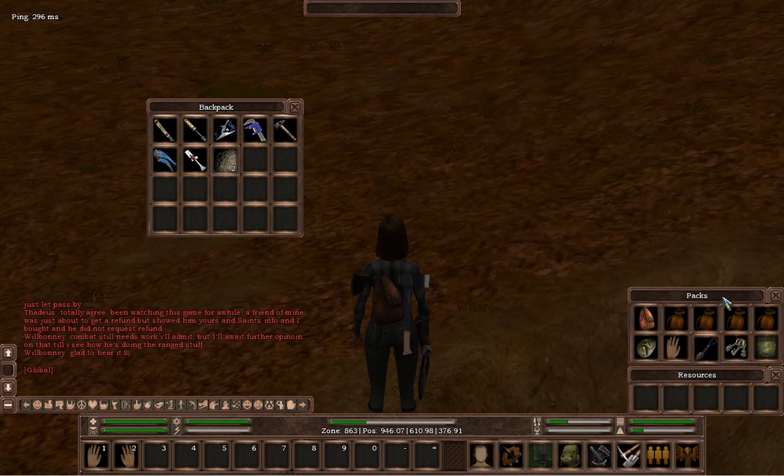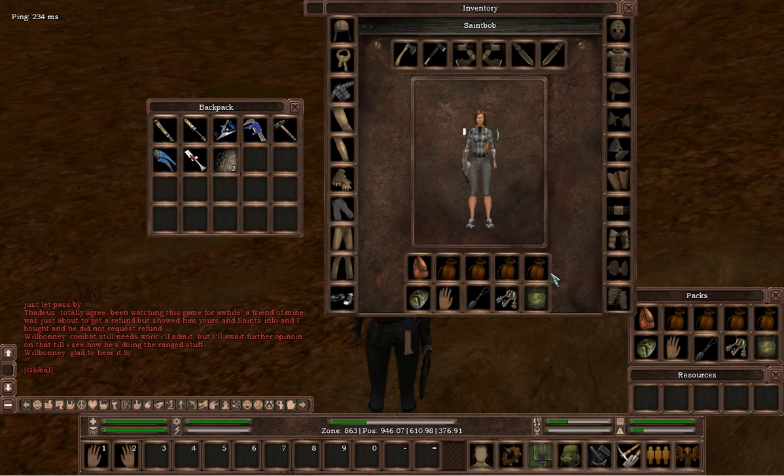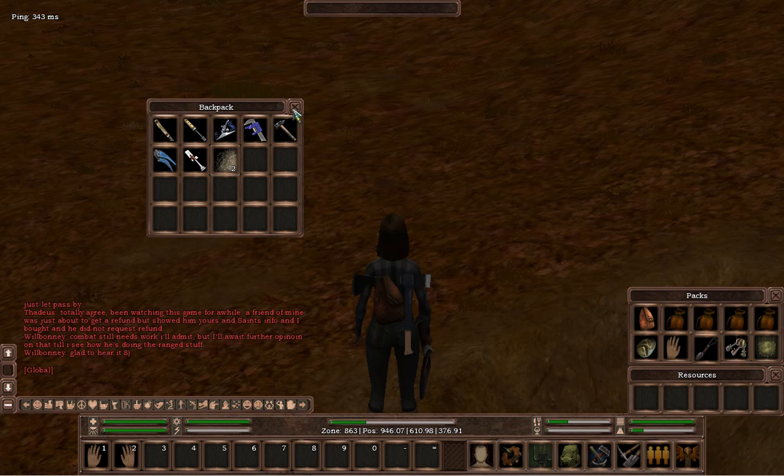Moving on to the packs — this is just an abbreviation of what's in the inventory. It means you don't have to open your inventory window to view your packs. If you do want to open your backpack, just right-click on your cloth pack or whatever sort of storage facility you've got on there.